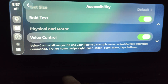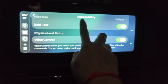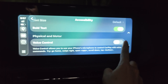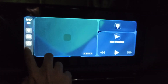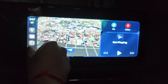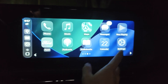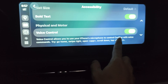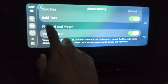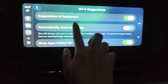I found the voice command feature here — it says to open the app and scroll down. I can't seem to interact with it here though. I'm not sure how to use it yet — maybe I need to tap the button in Accessibility settings.